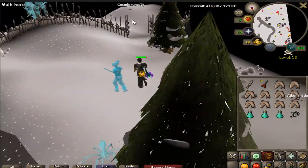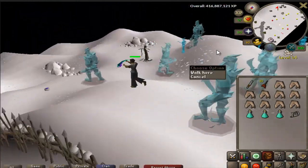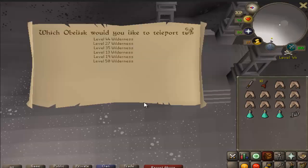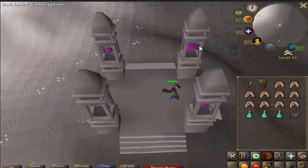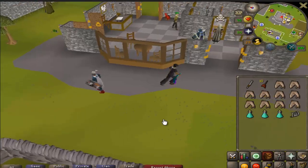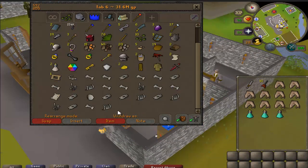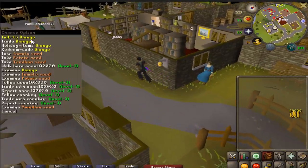I'll show you guys how many bones I have in my bank. This gate is open which means someone was probably here recently. Oh what the - there's like 10 of them here! There's a lot. I guess you can kill fire giants there too. Anyway, I've completed the Wilderness diary so I can just choose where I want to go. Look at how many bones I have - that's 32. I'm gonna get one more, that's 33 bones.